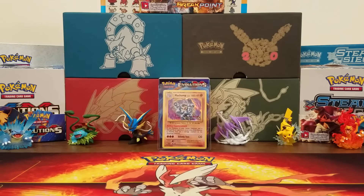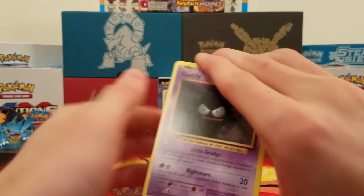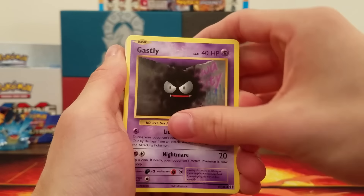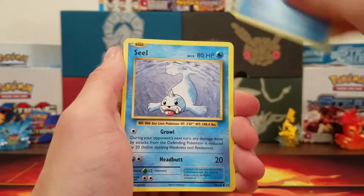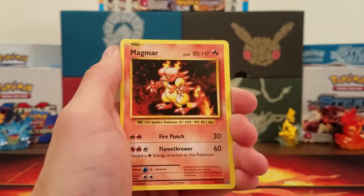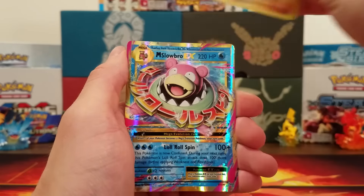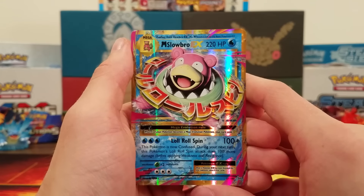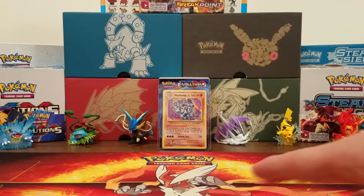So we have two packs left. I would hope we'd get at least one more holo card here. If we don't, that would be a really below average box. Card trick — oh, I think I just saw something shiny! Woohoo! We got Gastly, Caterpie, Lightning Energy, Magikarp, Seel, Misty's Determination, a Surfing Pikachu Secret Rare, a Magmar, a Machop Reverse, and the rare is a Mega Slowbro EX. Cool! It's nice to see another shiny card.